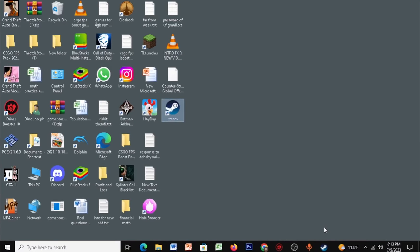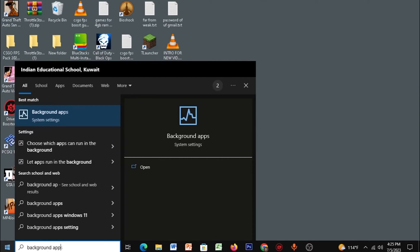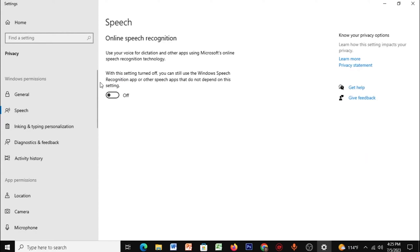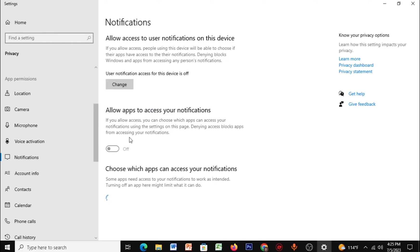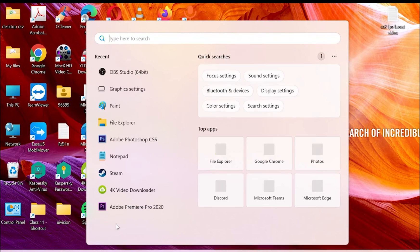Open Start and type in 'Background Apps' — set background apps to Off. Go to General and copy all my settings. Go to Speech and set it to Off. Set Inking and Typing Personalization to Off. Change the Notifications setting to Off as well.